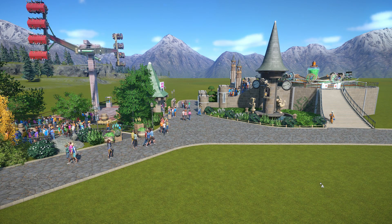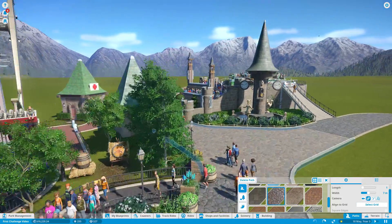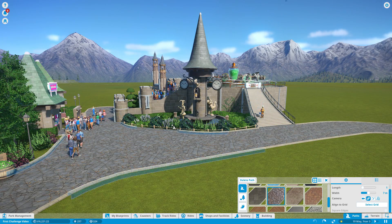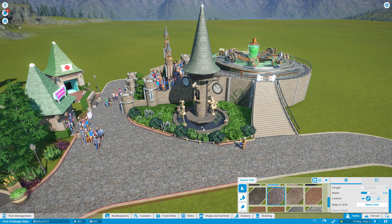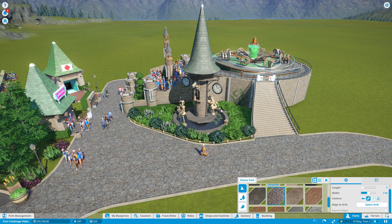Between the last episode and this one, I did a little bit of work over here — a fountain in this area, with a bit of a facade over there and a very sneaky little garden overall. I think it looks very, very good. It just suits this area quite well; I haven't gone too crazy with it, but I like it.